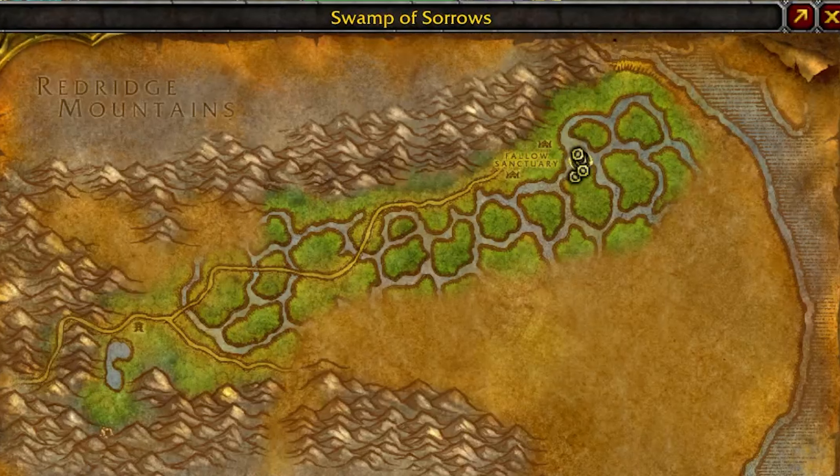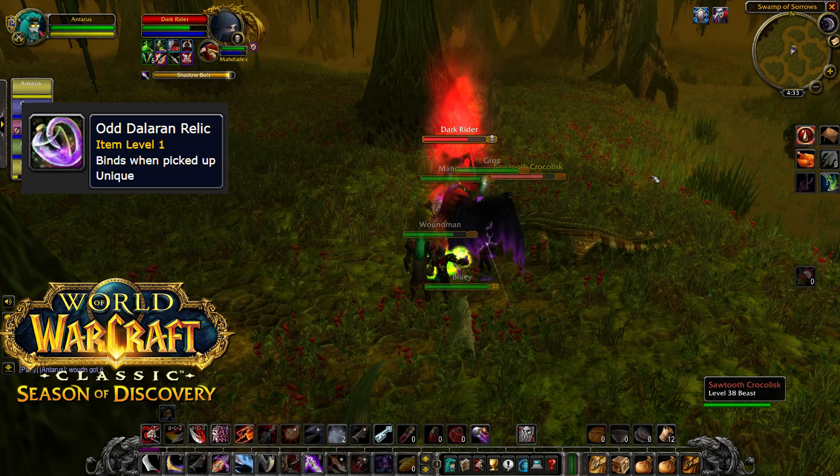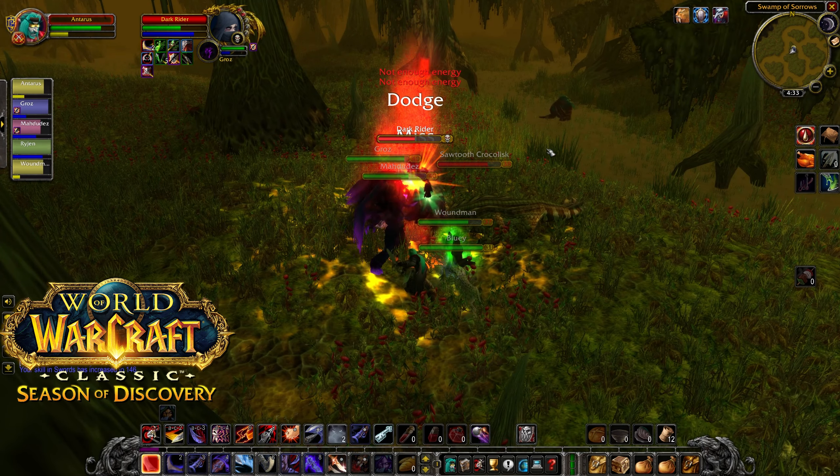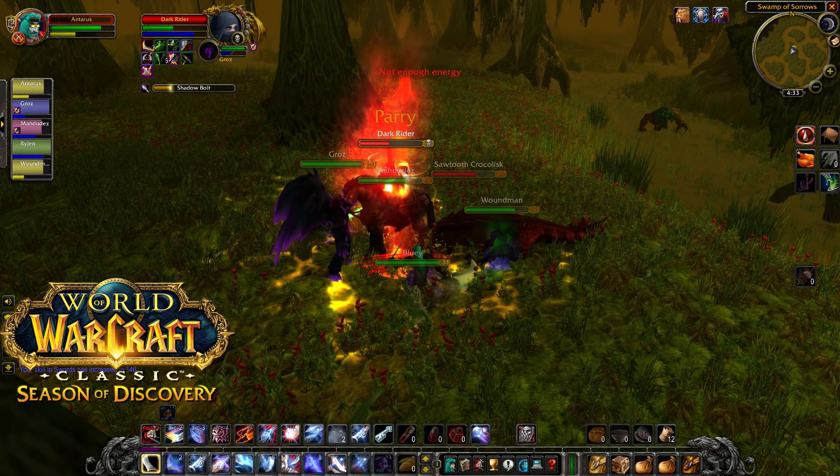Our next relic is in eastern Swamp of Sorrows, at this little point along a particular island, to the east of the Fallows Sanctuary. This guy drops the Odd Dalaran Relic. Same deal — wait until you get that buff, and then use your trinket to spawn the Dark Rider.